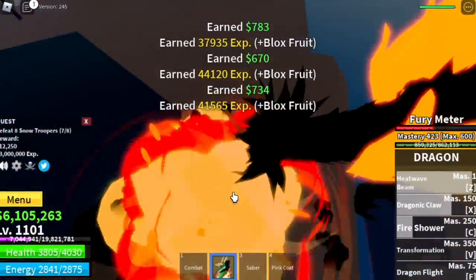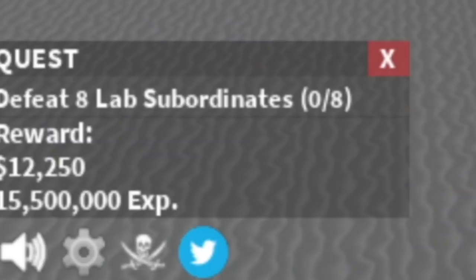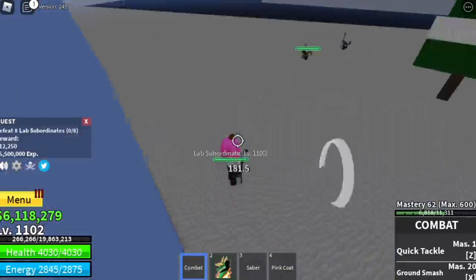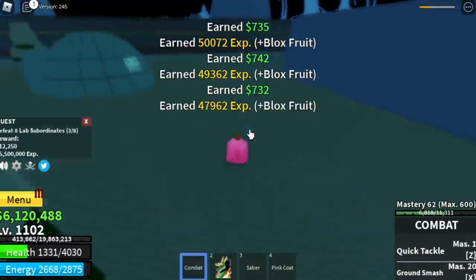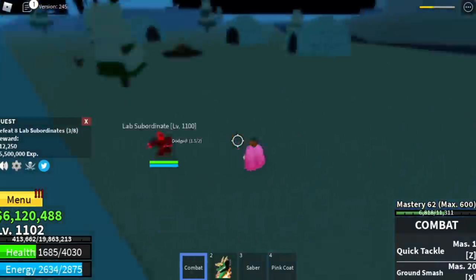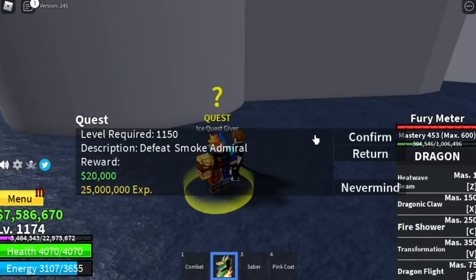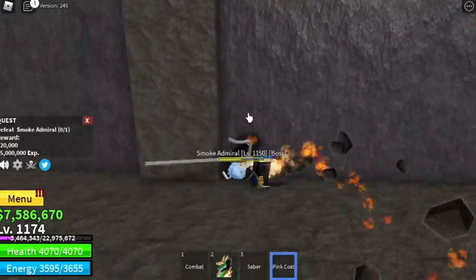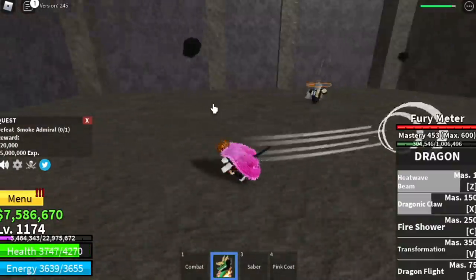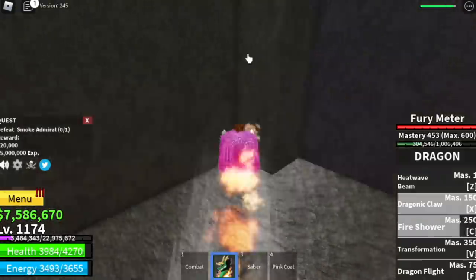Next up, Hot and Cold Island. We're going to start with the Lab Subordinates. There are 5 lab subordinates scattered around. Defeat 3 first, lure them. After that, lure 2 more. Make sure that you don't use your skill to throw them outside of the water. Don't forget to start defeating Smoke Admiral when you reach level 1150 — this will make your leveling up faster. Goal here is to reach level 1175.